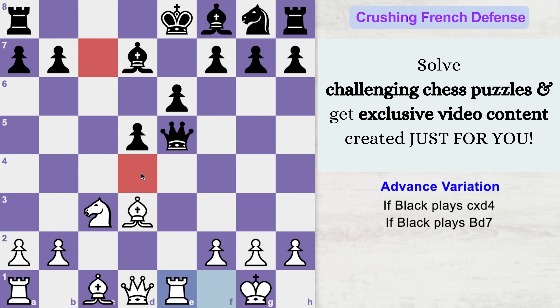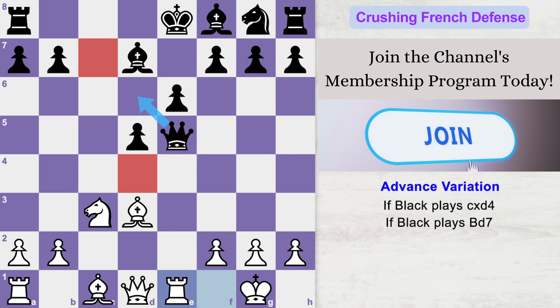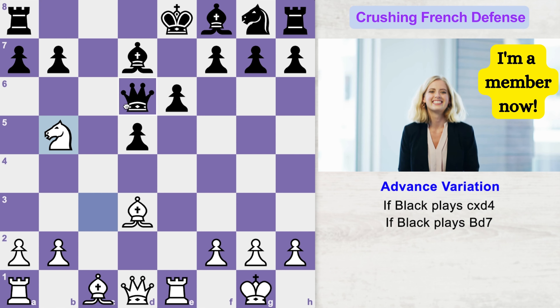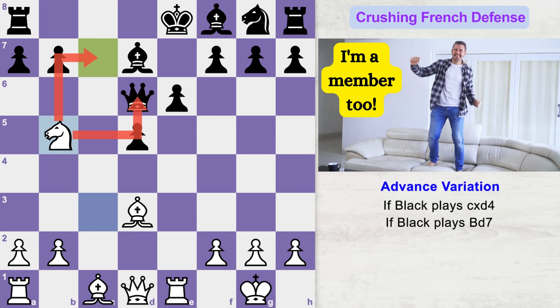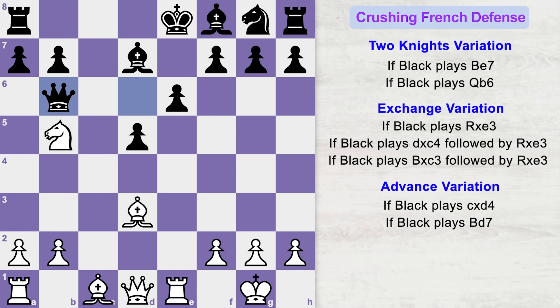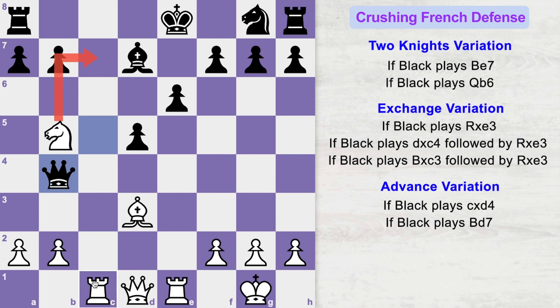Instead of going to those squares, black's queen might go to d6. If queen goes to d6, you can play knight to b5, attacking the queen and eyeing the weak c7 square. The queen needs to protect c7, so black moves the queen to b6. Now you play bishop to e3, developing another piece and attacking the queen. Because black is behind in development and constantly moving his queen, instead of moving the queen again, he plays bishop to c5, blocking the attack and counter-attacking white's bishop. If black blocks with bishop to c5, you grab the bishop, queen takes back, and now rook to c1 activates your rook on the open c file, attacking the queen. Queen goes to b4 due to the double attack.